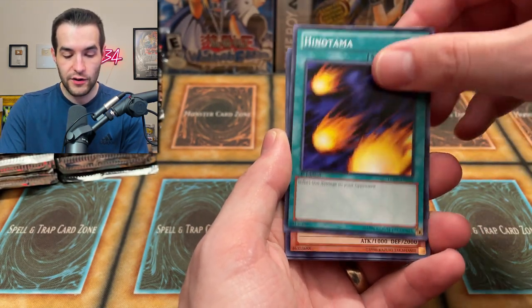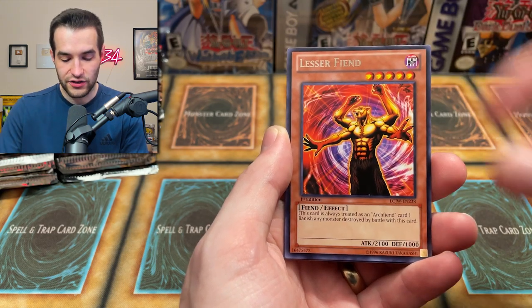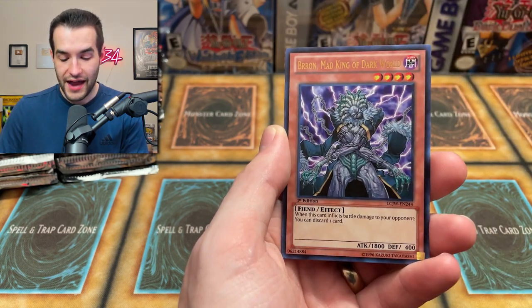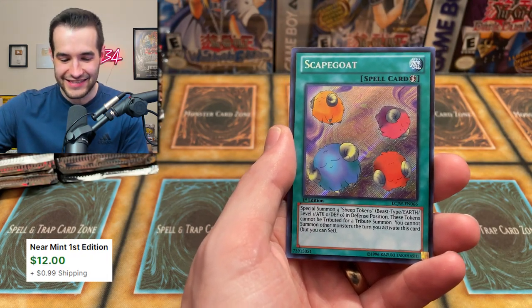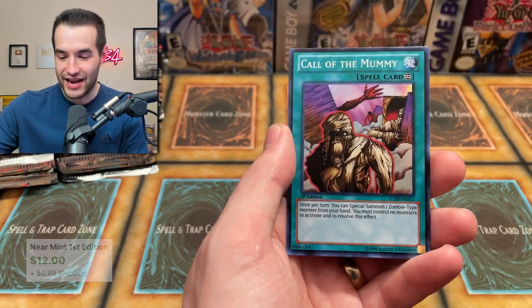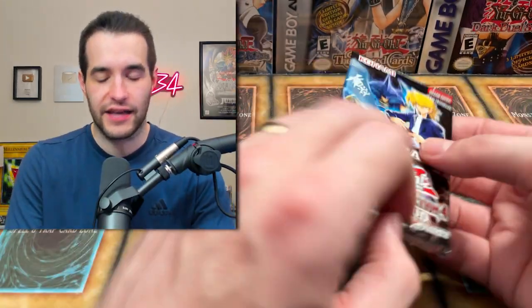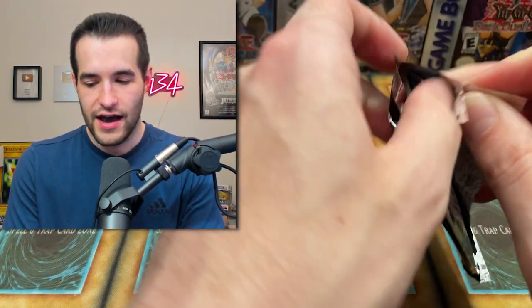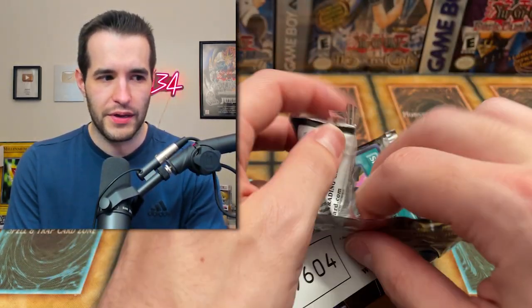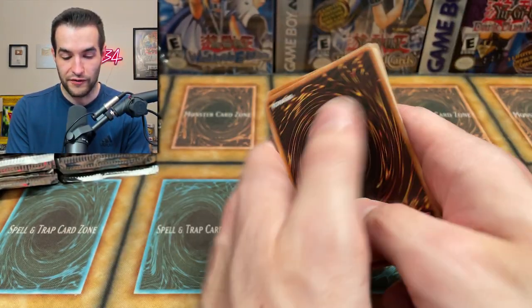Gravity Bind. Hinotama. Roulette Barrel and Trap Hole. A Lesser Fiend. Brawn, Mad King of Dark World. And Scapegoat again — you love to see it. And a Call of the Mummy with a Card of Sanctity — very good. This would be a fun set to open up and do a draft with, because there's a lot of good cards in here. I don't know about the monsters though — it'd be kind of big bunguses, probably.